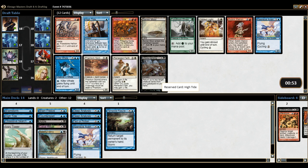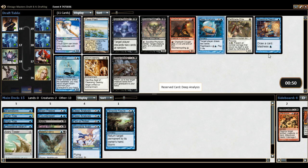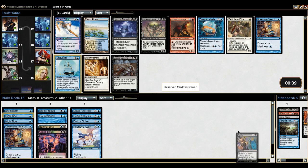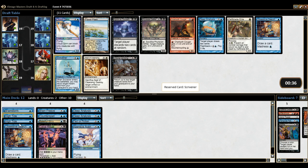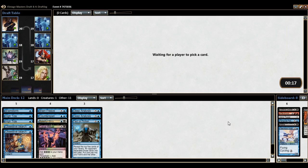A second High Tide just helps throw us over the mana problems. Another Deep Analysis or an Obsessive Search or Scrivener — now we're getting to the point where we don't need the Ivory Tower, we don't need the Temporal Fissure, we don't need the Addle anymore. So now we're up to draw effects galore. I get a choice between the third Deep Analysis or the second Obsessive Search — I'm going to take the second Obsessive Search because it works better if we can find Frantic Searches, plus it's a one mana cantrip effect.